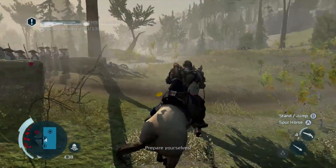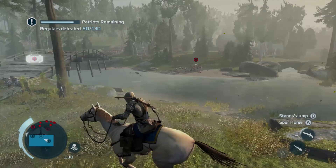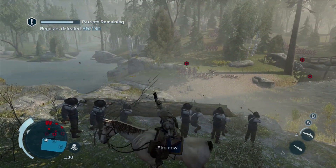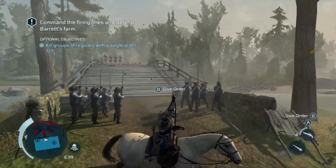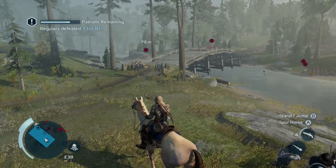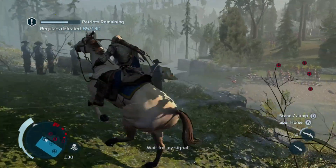Once you knock out the seven groups, all you've got to do is just keep an eye on your radar, see where the redcoats are coming from, and just get your men to attack. There's not really a pattern and there's no way to keep redcoats from piling up — you'll have two or three groups of redcoats together at a time. As long as you're keeping an eye on everyone and spreading your time evenly among all three guys, you shouldn't really have an issue with this part.